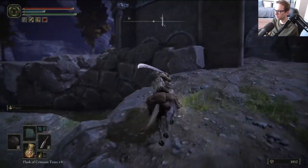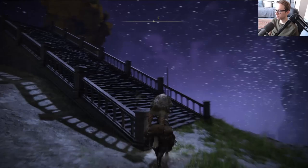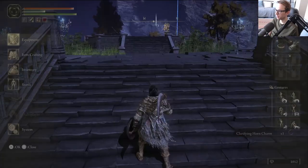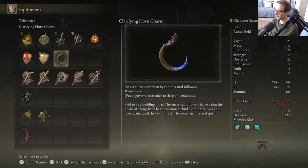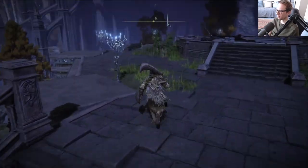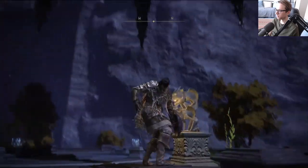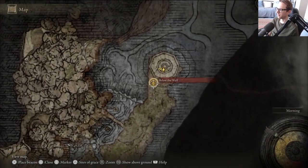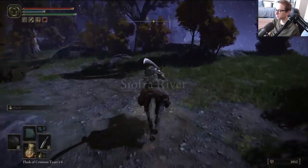This really looks like an Evergaol. Let's see if it's actually that. We gotta check out the teleporter. It's a charm. This is an Evergaol — raises focus. Focus governs resistance to sleep and madness. I'm not gonna criticize it because it's very possible there will be an area where madness is gonna be the main mechanic, and then I'm gonna be very happy to have it.